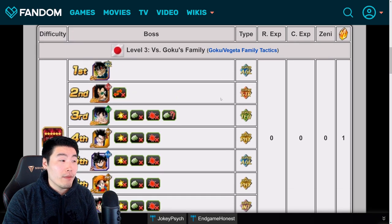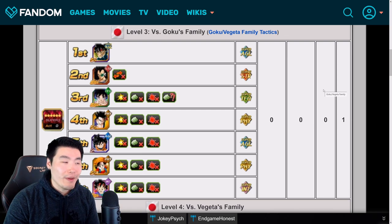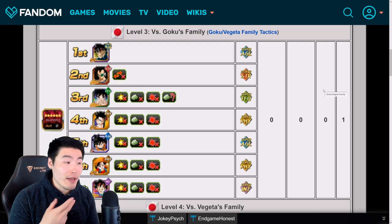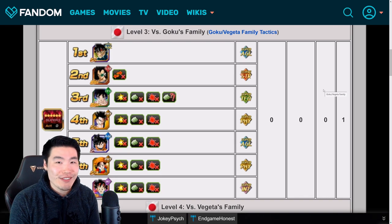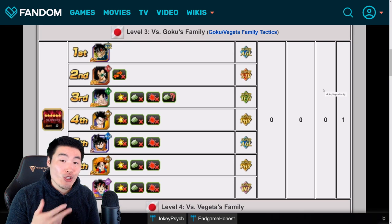Those are the stages — they're going to be decently difficult, not that hard but still somewhat of a challenge. What I would recommend is to follow the same strategy as the previous stages, which is basically bring a few infinitely stacking defensive units, like Super Saiyan Blue Goku or Super Saiyan Blue Vegeta, or anybody else that stacks defense infinitely. Just bring some infinite stackers and you should be good to go.